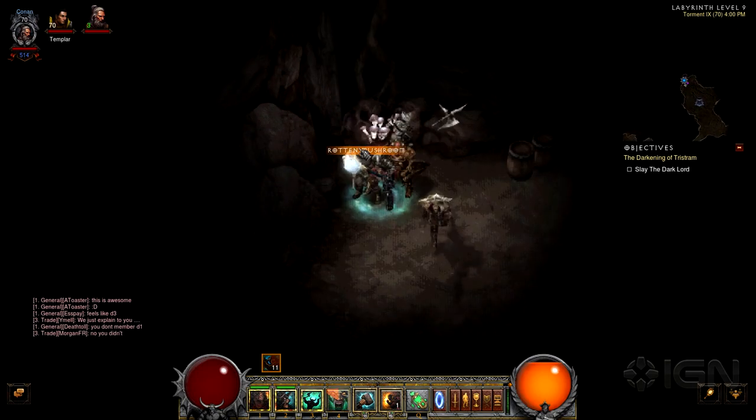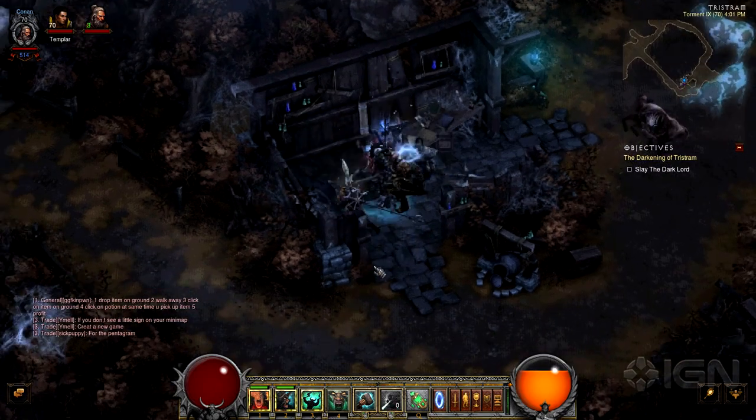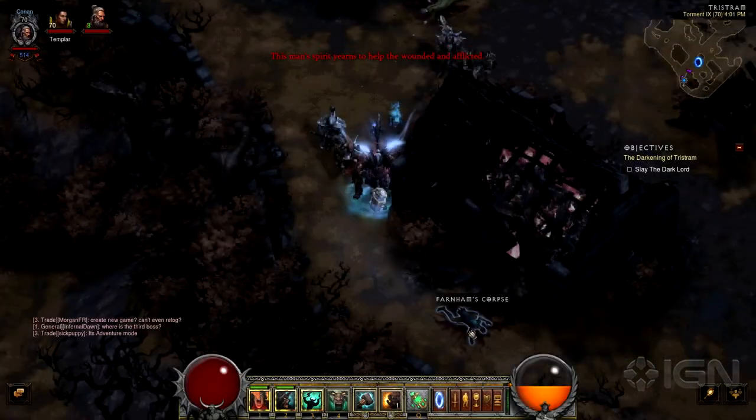you'll come across some rotten mushrooms. Take the mushroom to Adria's hut in Retro Tristram and toss it into the cauldron. You'll then receive the Witch's Brew, which you'll need to deliver to Farnam's corpse.